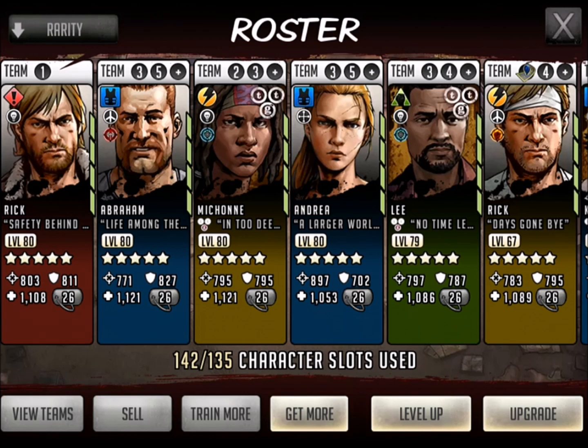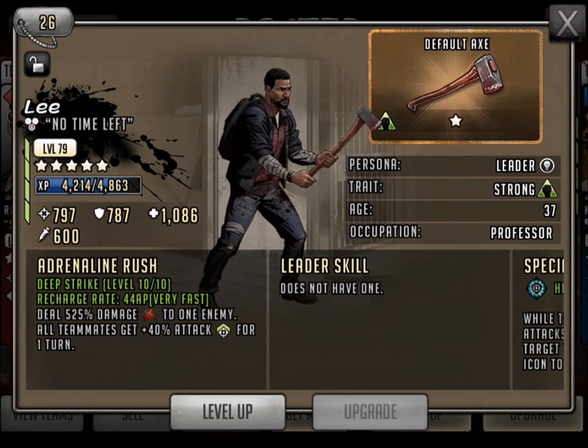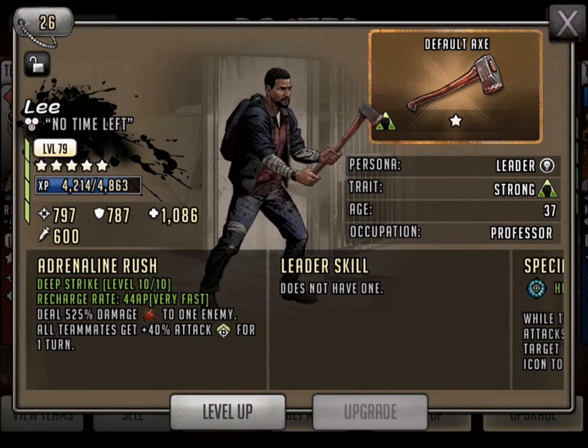Let's get into this and talk about the Max Level Series. You can take a look at Lee — we got him up to level 79. Deep Strike: 525% damage to one enemy, and all teammates get that 40% attack for one turn.